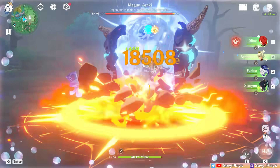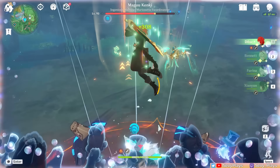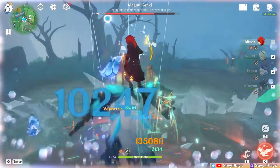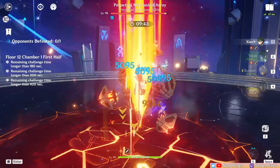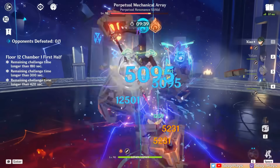Another important thing to note is that plunging attacks actually have no ICD or internal cooldown. This basically means that every attack can do an elemental application, which opens up some interesting reaction-based playstyles in teams. We'll tackle more of these possibilities in the teams section later.